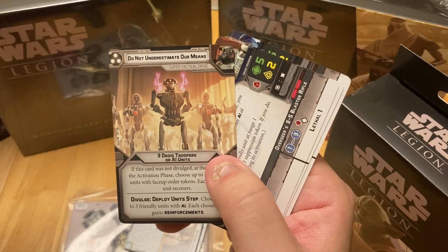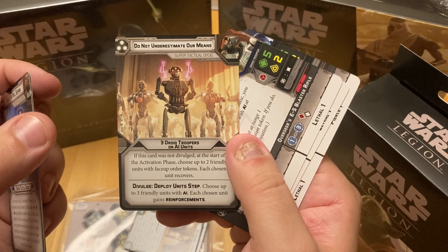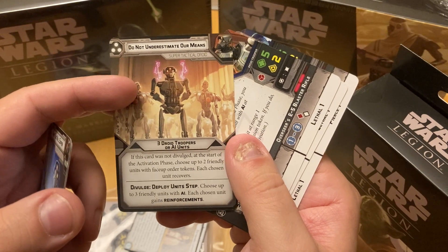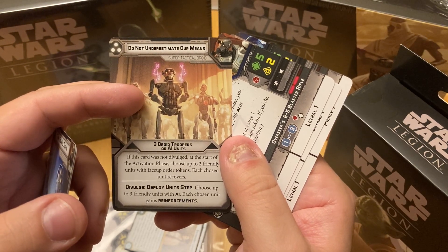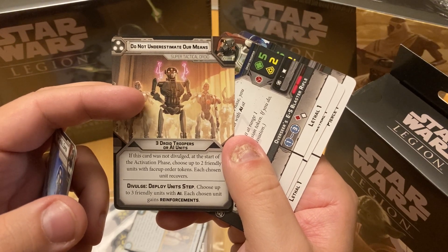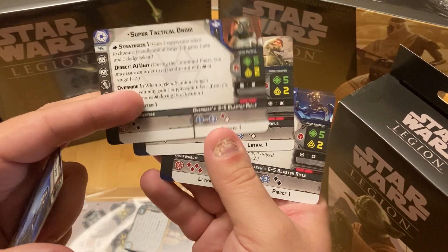'Do Not Underestimate Our Means' - pip three, three Droid Troopers or AI units. This card was not divulged at the start of the activation phase. Choose up to two friendly units with face-up order tokens; each unit recovers. The divulge is: choose up to three friendly units with AI; each chosen unit gains Reinforcements. That's kind of cool.